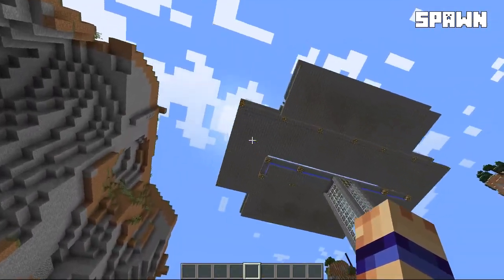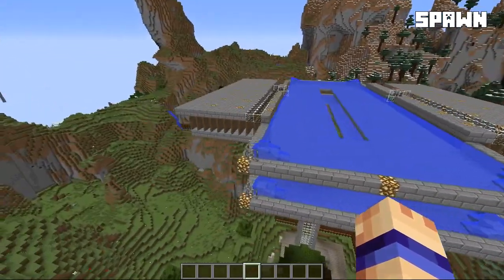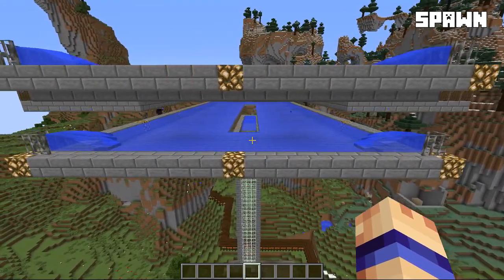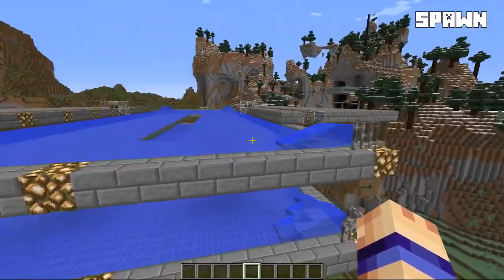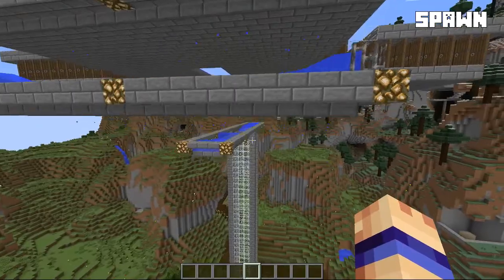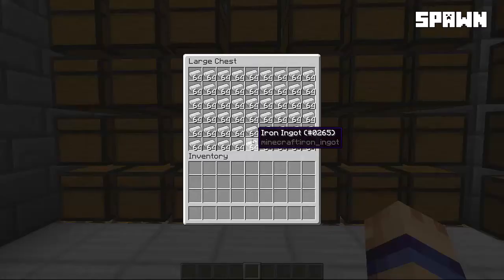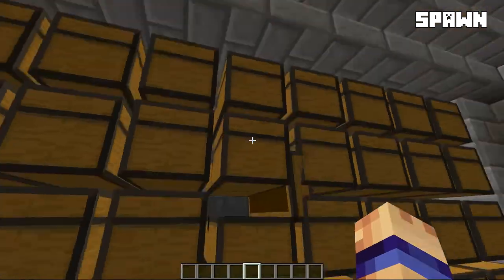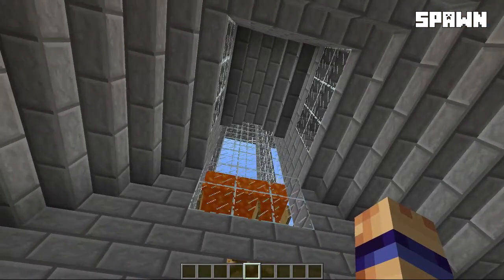Let me get up here and get a good view. This is designed by Tango Tech, and this was probably the fourth one I've built on servers. It provided us with a ton of iron. We started this world on 1.8 and once we moved to 1.9 there was a change in how the villager stuff works, so it broke this and I never got around to fixing it. But as we can check some of these chests, there was plenty left over — all those chests are filled to the brim. So that guy pumped out a ton of iron.